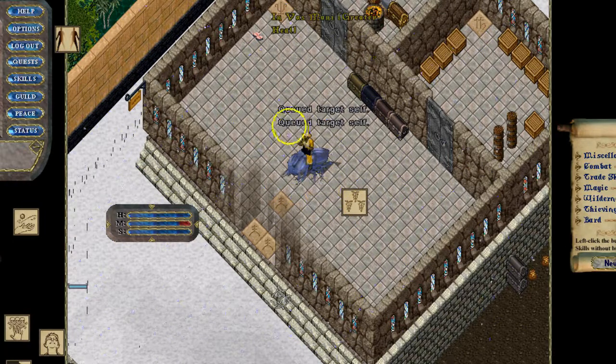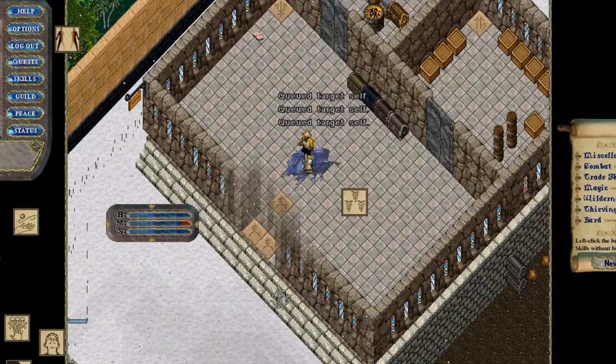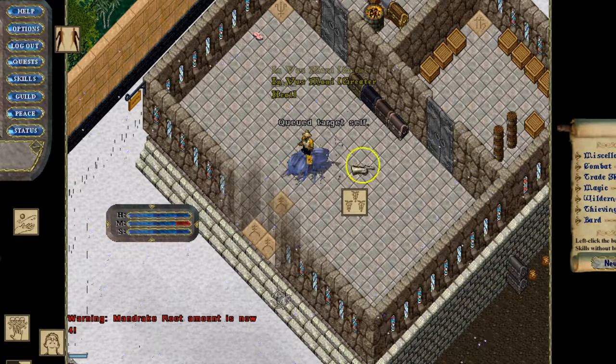You can also set a cue target self, so you can sort of set the target in advance, which is very neat. I'm just rolling the mouse wheel up now. If I double click on the Greater Heal, it'll just automatically heal me. It's a pretty cool application — I'm not an expert, but that's just one use of it.